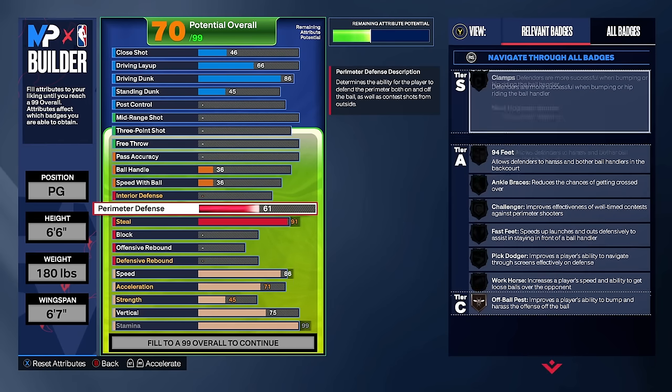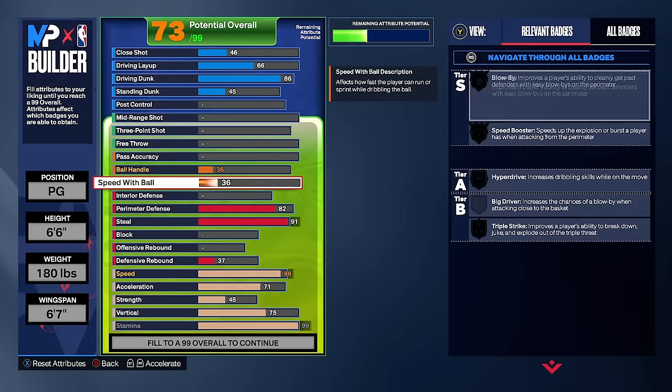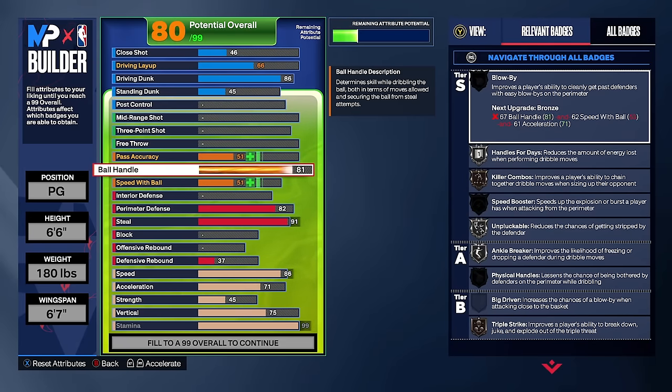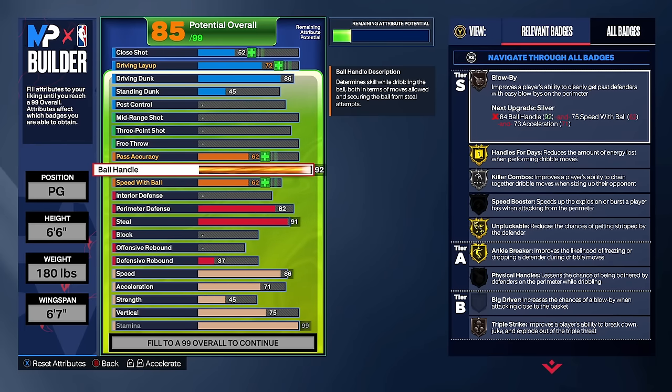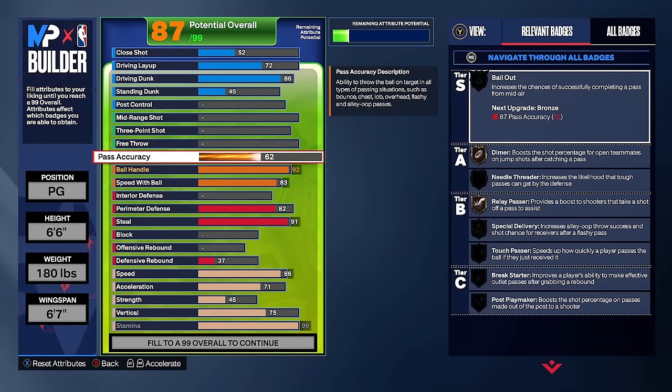For perimeter defense we're putting it to an 82, which gives us bronze clamps, bronze fast feet, silver challenger, and gold off-ball pest. For playmaking, we're putting ball handle to a 92, giving us gold handles for days, gold unpluckable, silver killer combos, and gold ankle breaker. Speed with ball goes to at least 83 to get gold speed booster and gold hyperdrive, making this build move super fast at 6'6.